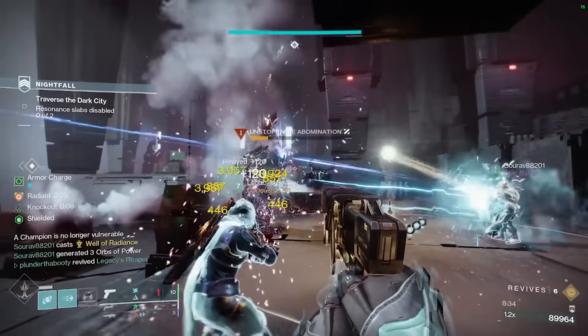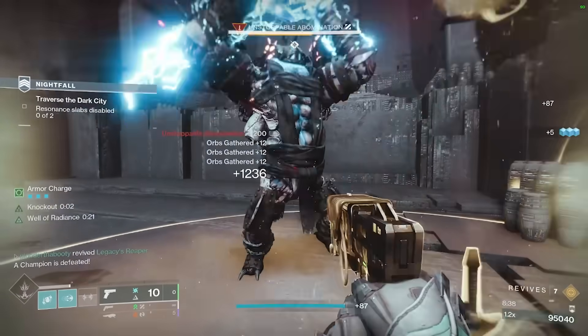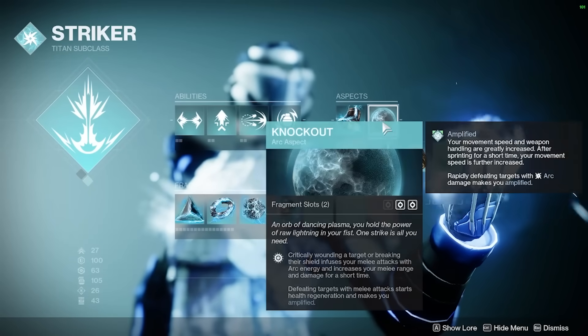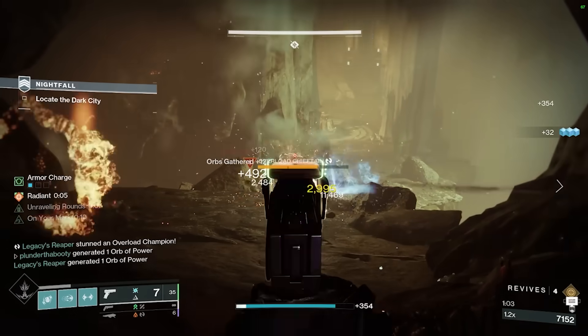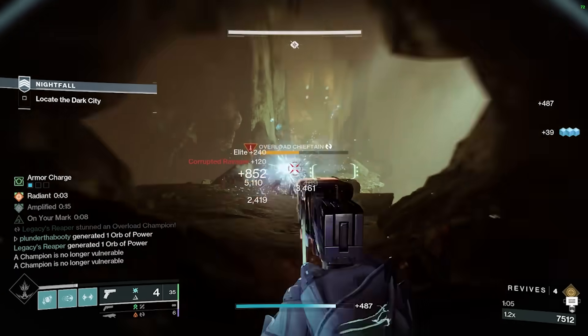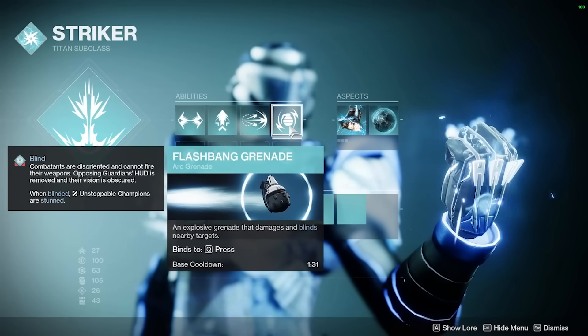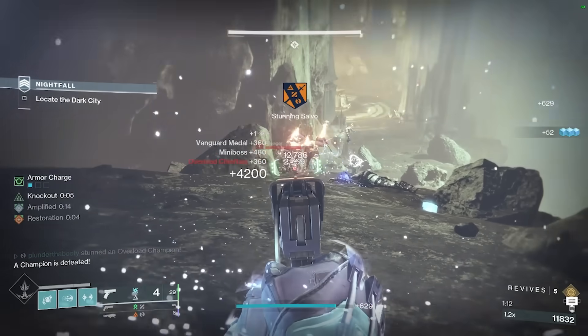Now, if you're wondering what I was using in this Grandmaster to get those 300 kills and help Surov to his Grandmaster clear — we're on the good old Arc Titan. For the two aspects, we have Knockout and Touch of Thunder. Touch of Thunder allows our Flash Break Grenade to emit an additional Blinding Flash on bounce. We take the Flash Break Grenade because it only has a 1 minute 30 second cooldown and it stuns Unstoppable Champions.